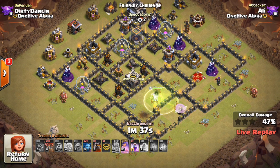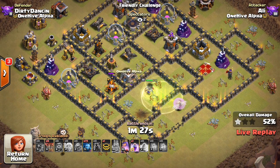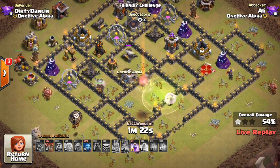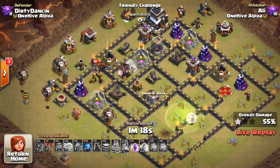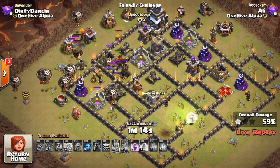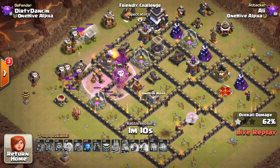The queen comes in with that jump — she can access three of the four air defenses. But as soon as she gets past those air defenses, she hits a wall because the Expos lock onto her. There's really not a lot she can do after taking out that Cannon. I think he misses the ability, which was probably crucial, because the Lava Hounds were just coming in and would have distracted the Expos along other defenses. That was big that he missed the ability. Here he comes with the Laloon.